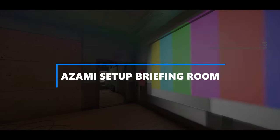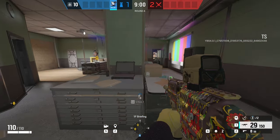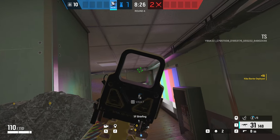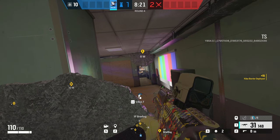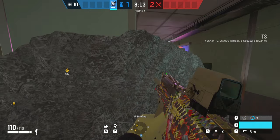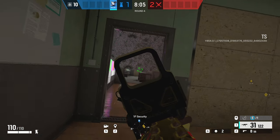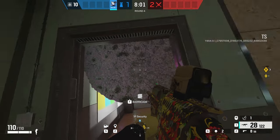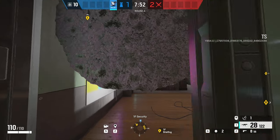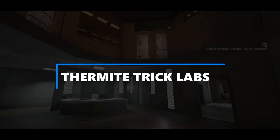Moving on to the next trick — I have an amazing Azami setup for the briefing room, with a big shout-out to Royal for spotting this one. Place a Kiba barrier on the pillar on the right-hand side as shown on screen, then place two Kiba barriers on the vent above the door — one on the top and another to bring it down towards the bottom of the door frame. Once you're behind that barrier by the pillar, you'll have a one-way angle onto that door. The reason for placing it on the vent is it's harder for them to hit the barrier when pushing, forcing them to put their full body in front of the door. If you put it on the actual door frame, they'll be able to knock it off before entering.